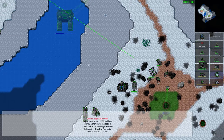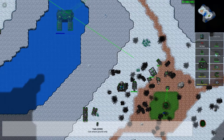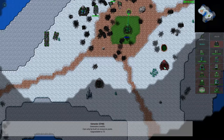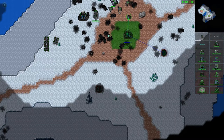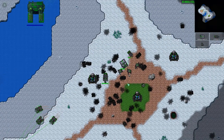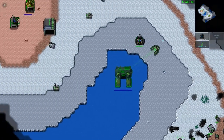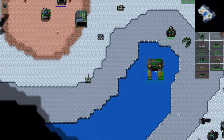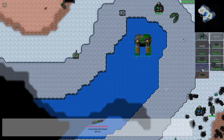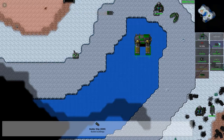Let's get a laser tank — why not? We're building, we're holding. Looks like the enemy is not pushing me back yet — maybe they've learnt their place in this world. We've got gunboats, battleships, attack submarines, heavy battleships, heavy subs, builder ships. Intriguing.